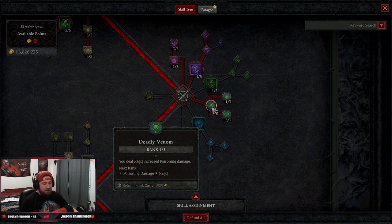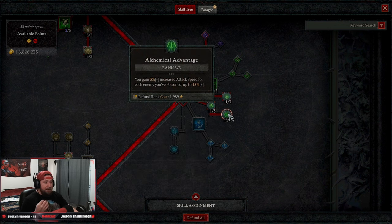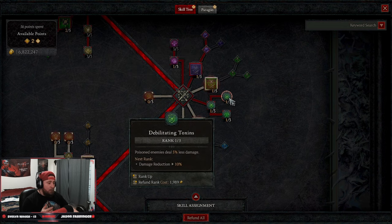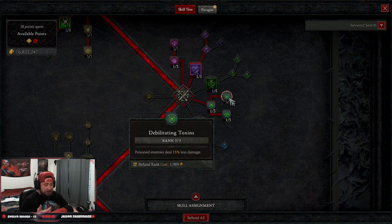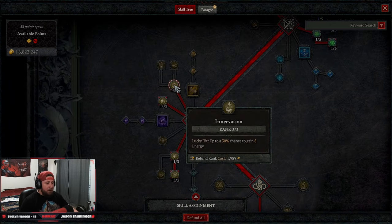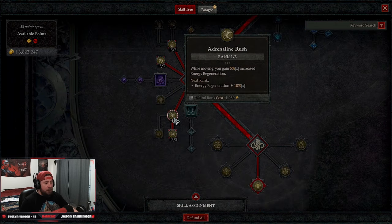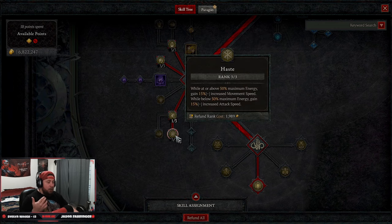One point into Deadly Venom for more damage against poison enemies. For the next node — in softcore I take three points into Advantage for increased critical attack speed. In hardcore you'd reverse it: one point there and three points into Debilitating Toxins so poison enemies take 15% less damage dealt to you. We have no ultimate, but we take three points into Intervention for energy on lucky hit and three points into Trap Mastery for increased critical strike chance against vulnerable enemies.